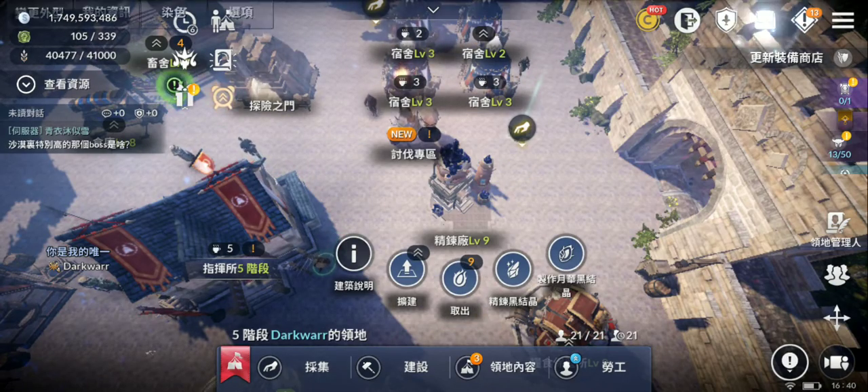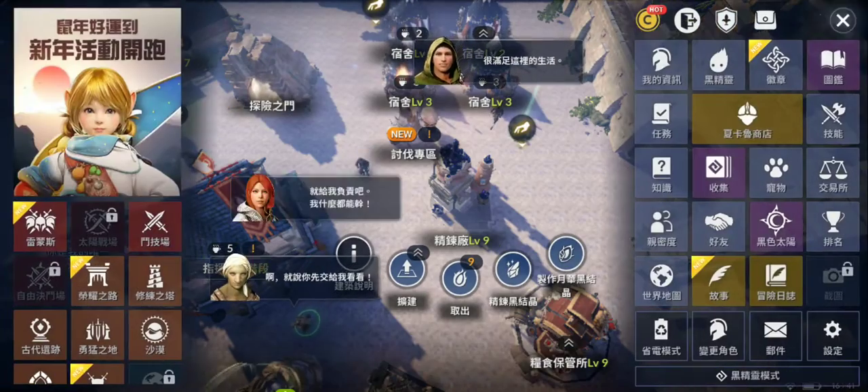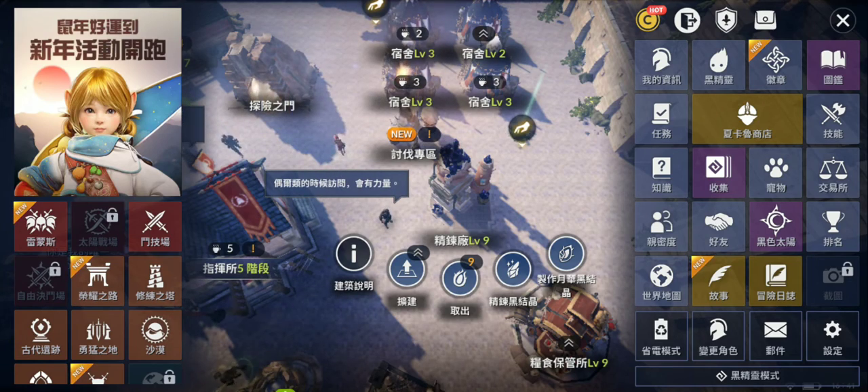I need to equip some magic stones - magic crystals - because I don't have any equipped, to increase more of my power. Then I'm gonna level up the Black Spirit.